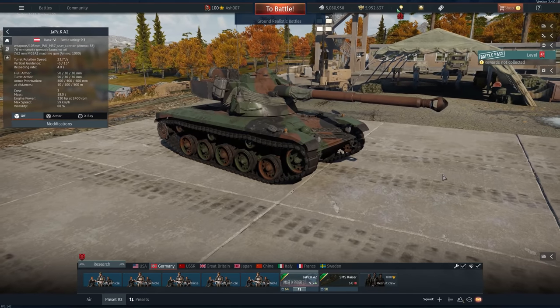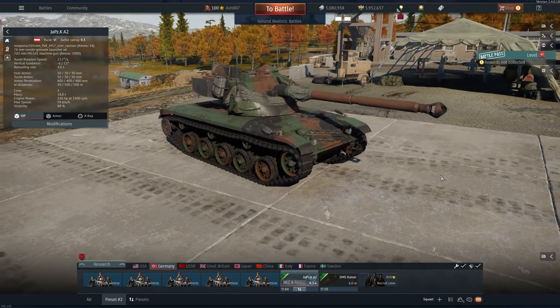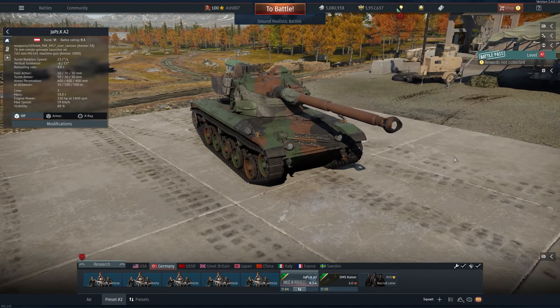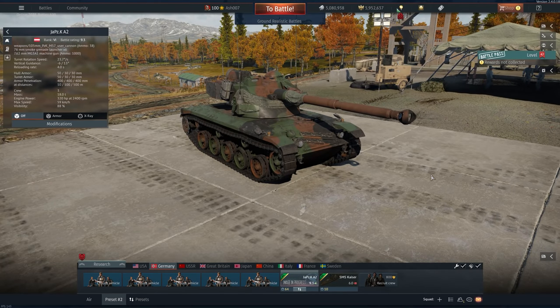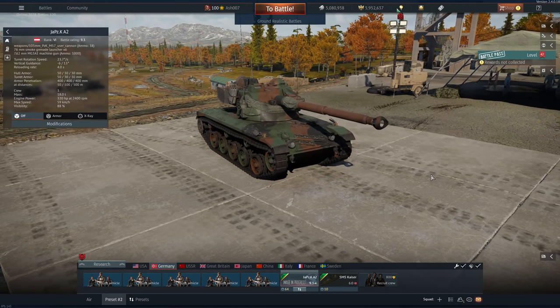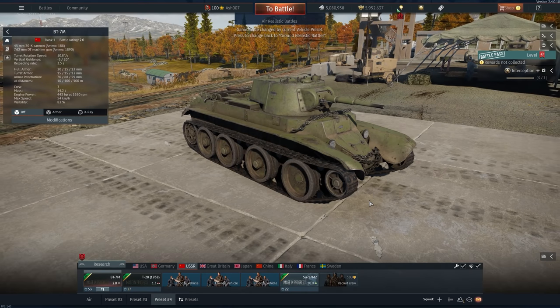It might look French but it's actually Austrian and goes in the German tech tree. This is the Jagdpanzer A2 — rank 6, battle rating 9.3 — with a 105mm cannon. It's a light tank with a top speed of 59 km/h.